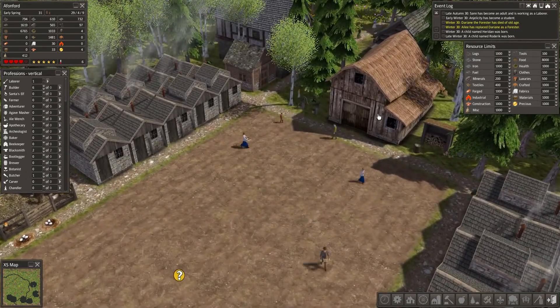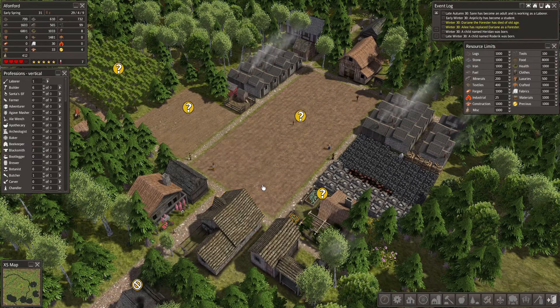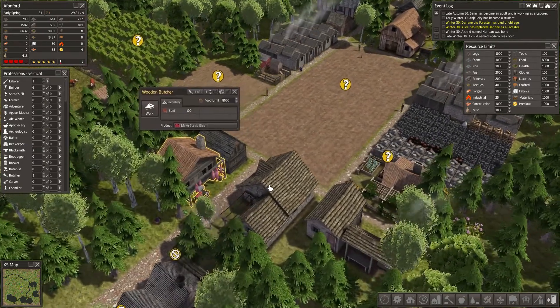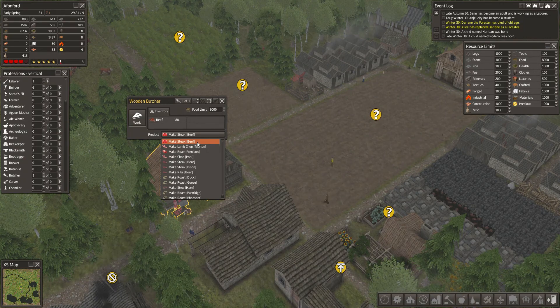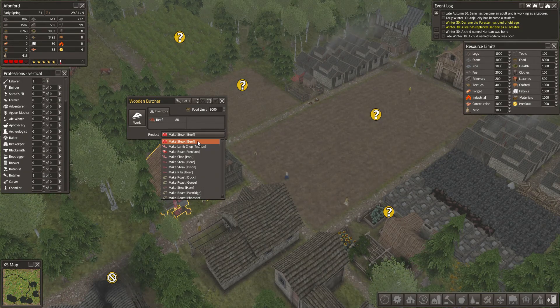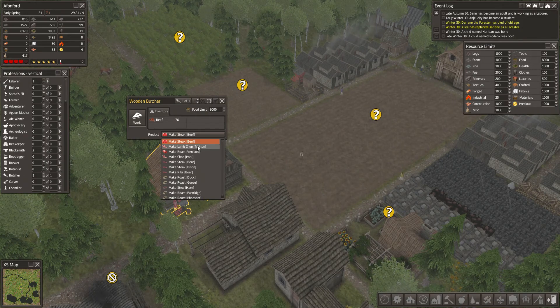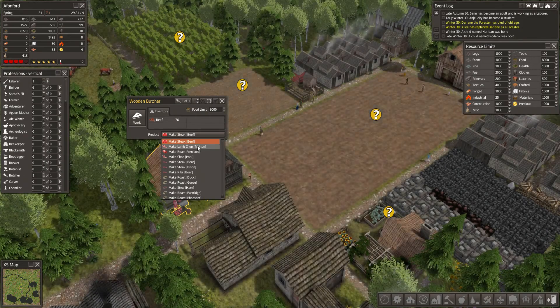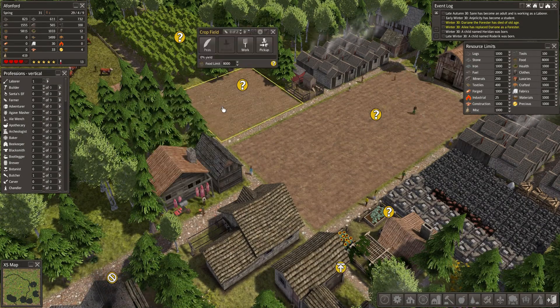Still not farming this year — that's probably the name of this episode: 'The Farming is On Hold.' The villagers are cold but coats are being made — fantastic. At the butcher we can make roast from venison, steak from beef, and lamb chops from mutton. We'll stick with beef.